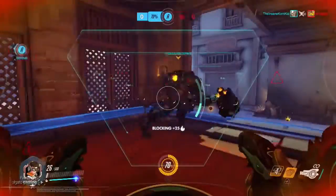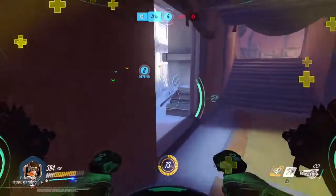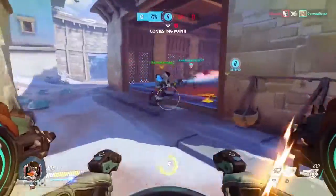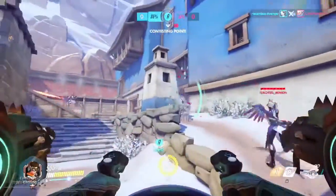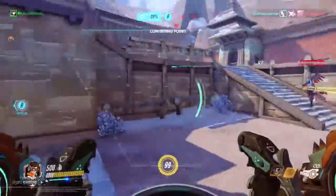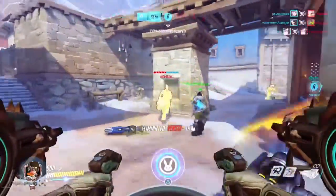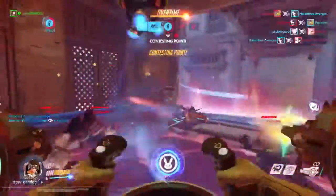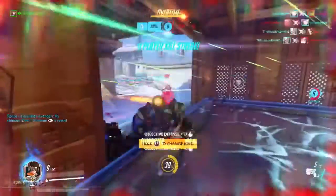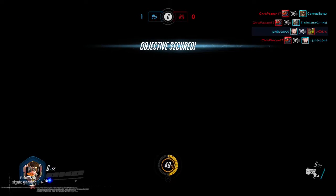We're just holding down this point really well so I think we're doing a good job. The health pack over here is actually really useful, but no one in our skill range really guards that area — the Reaper just got the same health pack on that side. If you're in trouble, just back out of this point. People generally, especially if you have the point, don't chase after you. Right there Reinhardt uses his ult and I reacted to it, so I decided to use my ult in conjunction with him. It cleared the point, which is pretty nice — we secured the objective.